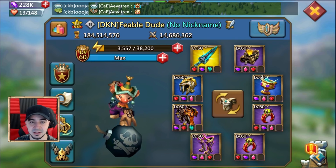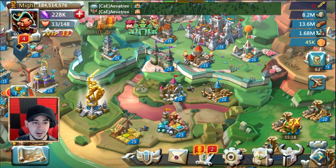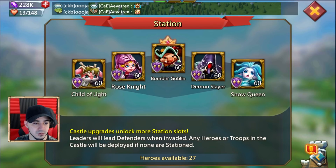I set my wall with what I feel are the top five free-to-play heroes you can have on your wall in general, so I'm going to set it up like that. My actual leader doesn't have to be Bombing Goblin, but I don't think it really matters since I don't think I'm going to be actually attacking with this account.